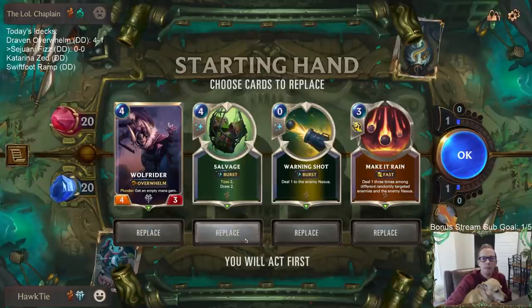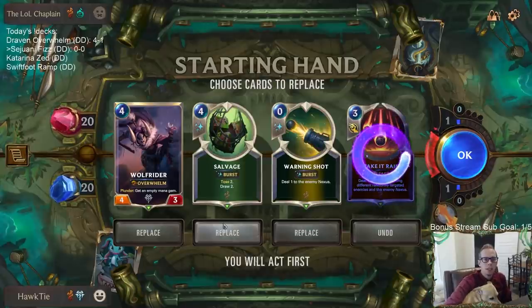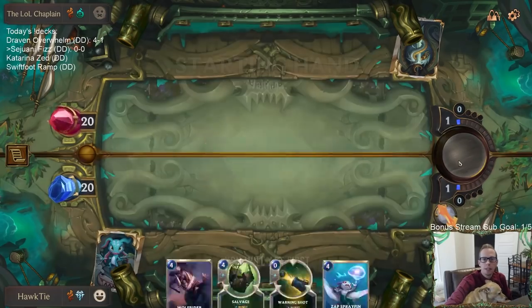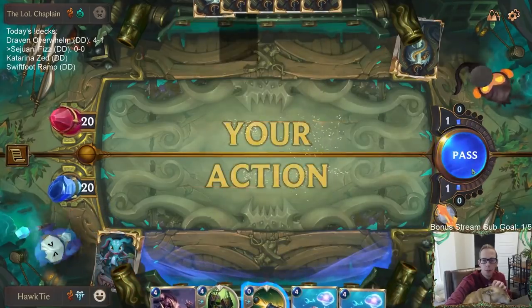We have Warning Shot and Wolf Rider in our opening hand. Let's get rid of the Make It Rain — I want to keep the Salvage, I want the card draw. We're hopefully going to find some earlier stuff besides just having all four-mana cards.